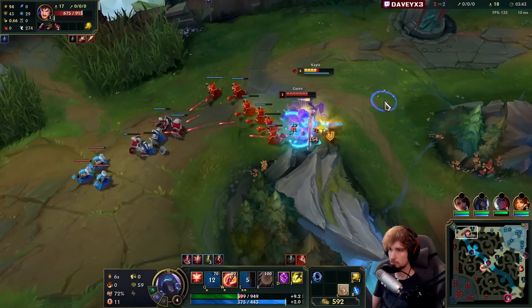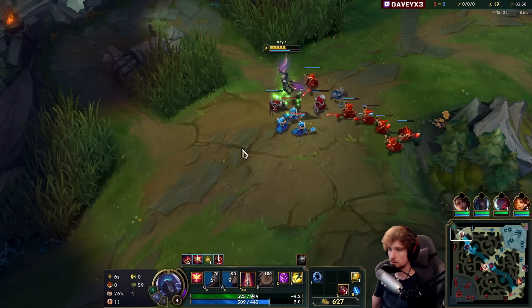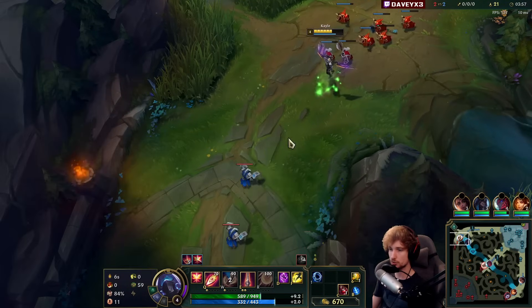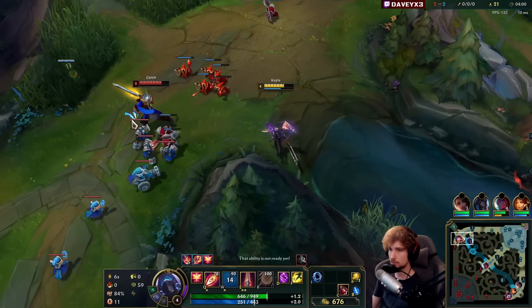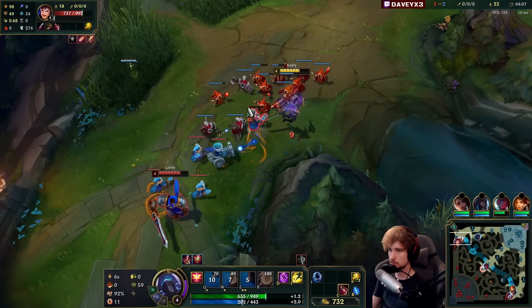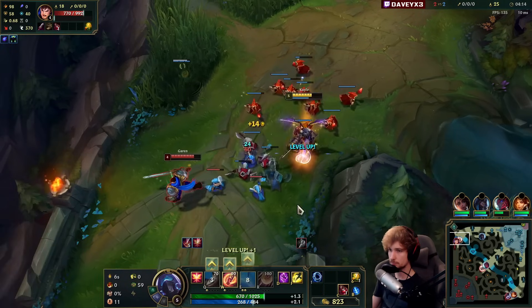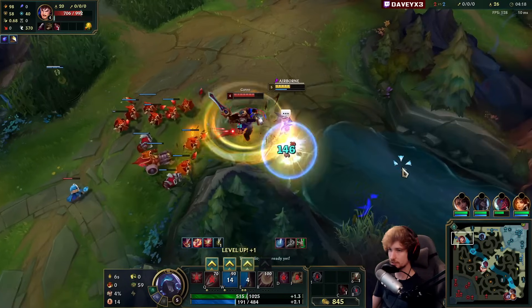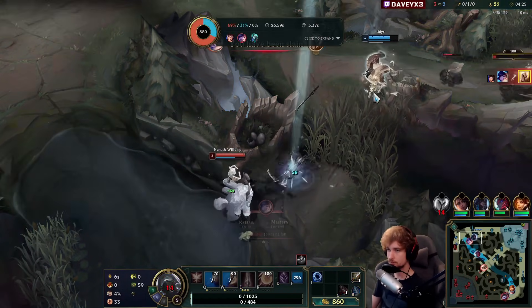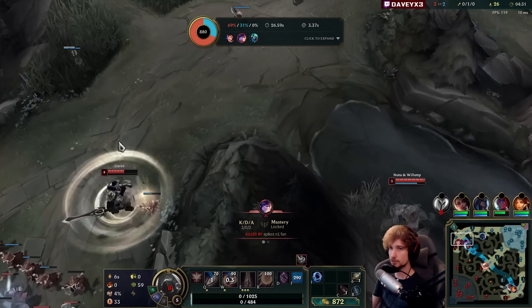That's an auto from him — not too bad because we actually run two pots. On top of that, we have an Udyr, so there's not a chance for him to prevent this wave from pushing under tower. I don't think my jungler has been paying attention to where Garen was positioned. Unfortunately we got wrecked — I wish Udyr had taken the chance when he was in the brush, but it's fine.